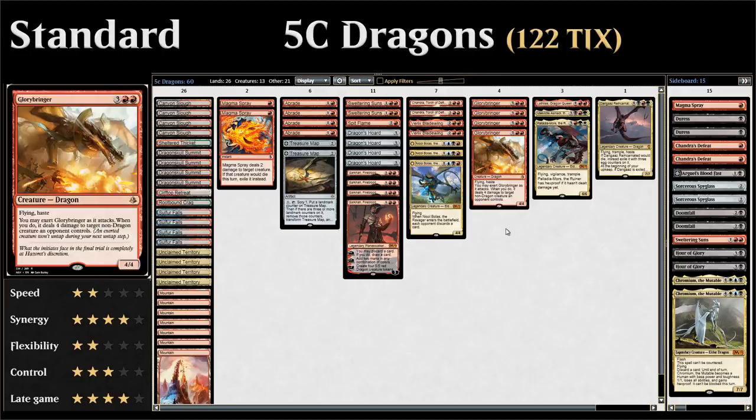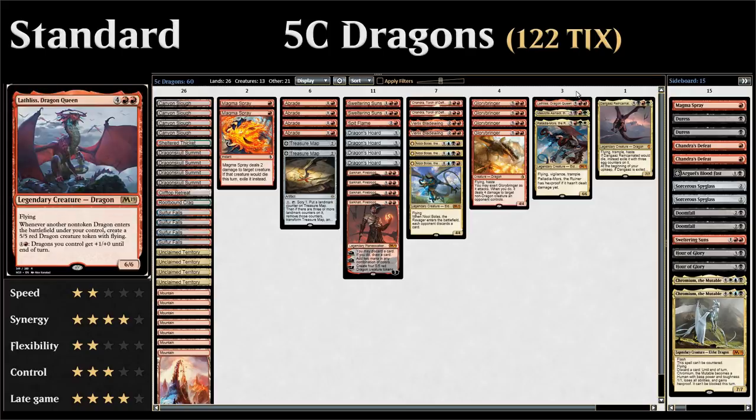At five mana we have four copies of Glorybringer as a 4/4 flyer with haste that we can exert to deal four damage to any non-dragon the opponent controls. Then we get to our more expensive legendary dragons — Lathliss Dragon Queen is a six-mana 6/6 flyer, and whenever another non-token dragon enters the battlefield under our control we make a 5/5 red dragon creature token with flying. For two mana we can also give all our dragons +1/+0 until end of turn.